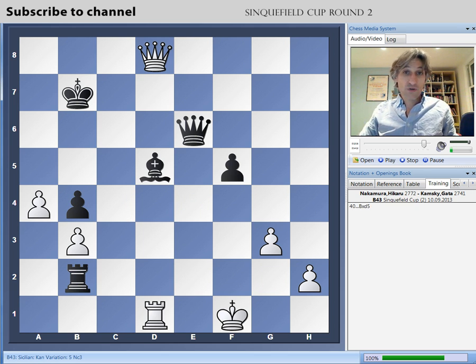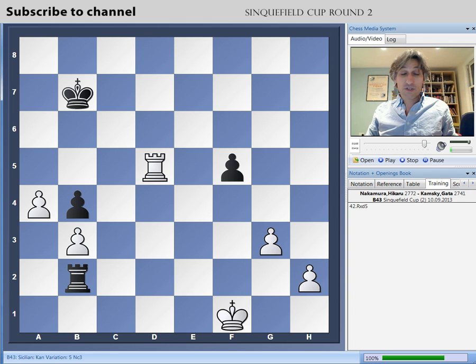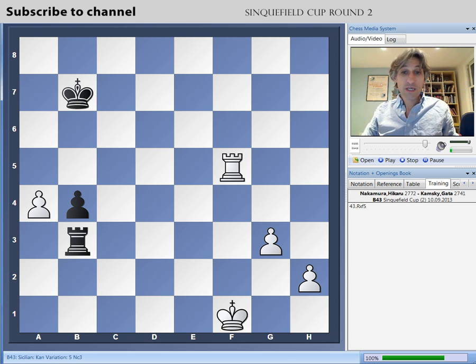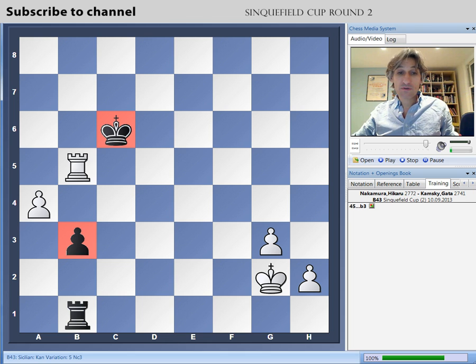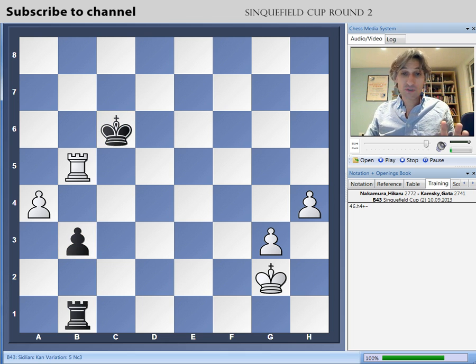After this they traded lots of pieces — completely forced. They'd reached the time control. Kamsky surveyed the position and, after a few minutes, resigned. It's a completely winning ending for white. For example, if rook takes b3, you take on f5 — and the point is that the rook comes behind the pawn and black's king can't support it. White just pushes pawns on the king side and it's all over. There's absolutely nothing that black can do. Nakamura was very cool under pressure in that game and calculated really accurately in time pressure. Great win — he now leads the tournament with two out of two. Tomorrow he faces Carlsen, his great nemesis.